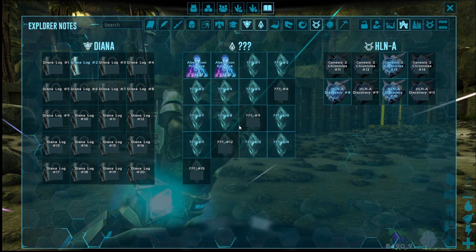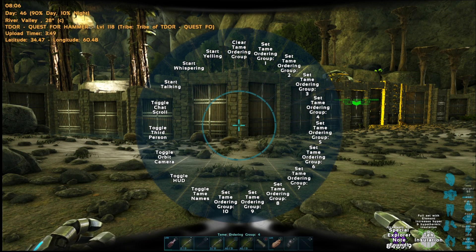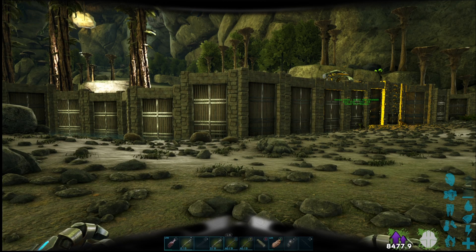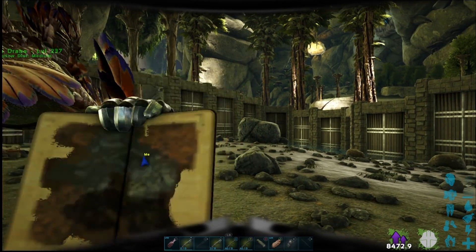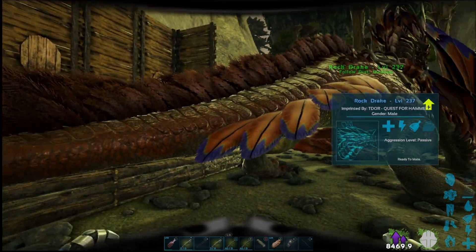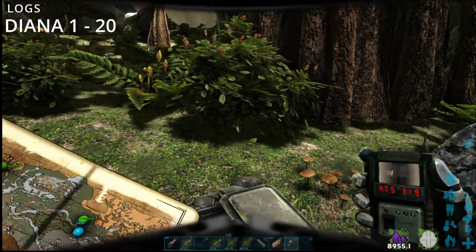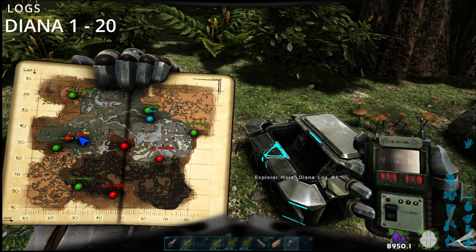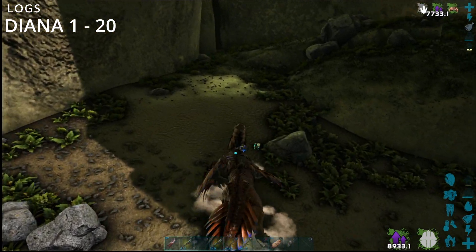So the next lot is the Diana log. Some of these are on the surface, so wait until sort of nighttime before we head over there. We're going to do that section now, so if you want the Dianas stick around. This is your Diana log number one, and it's at 47.5 by 31.9. I think number 10 and 11 are on the surface.